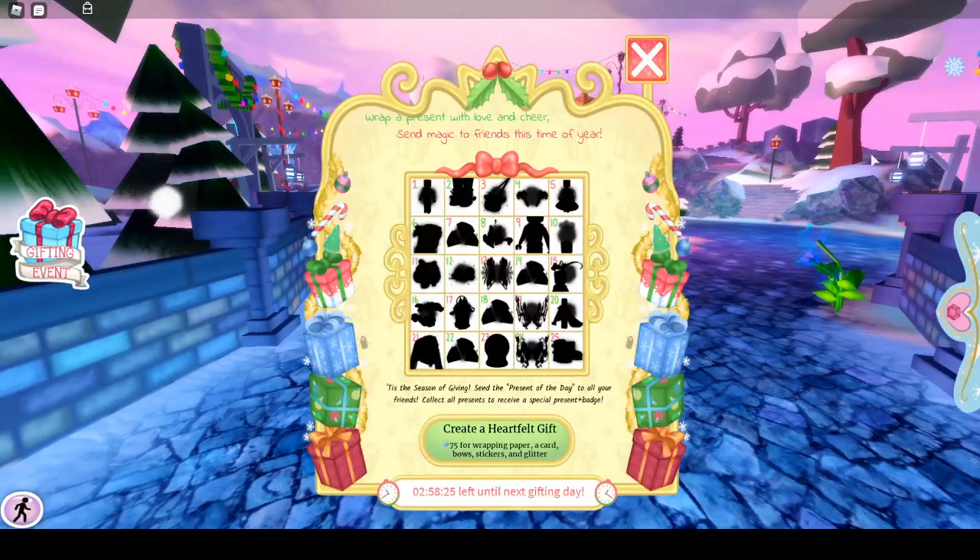There's a gifting event: 'Wrap a present with love and cheer, send magic to friends this time of year.' It's a season of giving — send the present of the day to all your friends, collect all presents, and receive a special present plus badge. A heartfelt gift costs 75 for wrapping paper, a card, bow, stickers, and glitter, with two days left until the next gifting day.